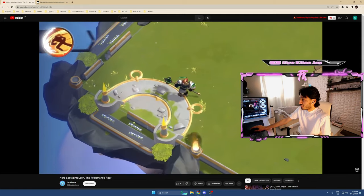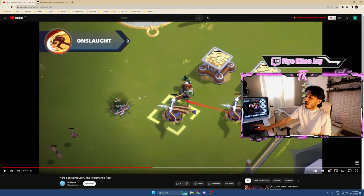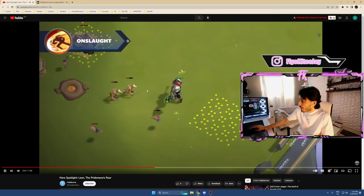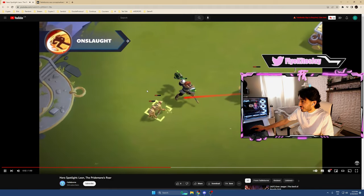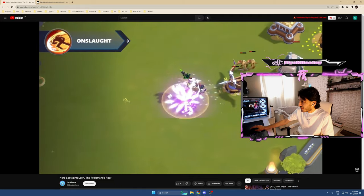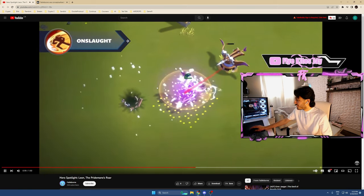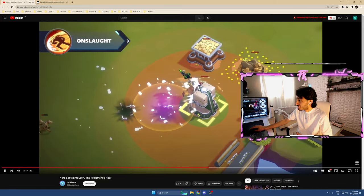The Pride Mane's Roar special ability is called Onslaught — that's sick, I think that's my favorite ability of his. When used, Leon lunges forward in a straight path and becomes immune to crowd-control effects during the animation. Any monsters in his path are knocked back and stunned briefly. Onslaught deals heavy damage on impact to towers. I wonder if I can just spam Onslaught the whole time to destroy a tower.